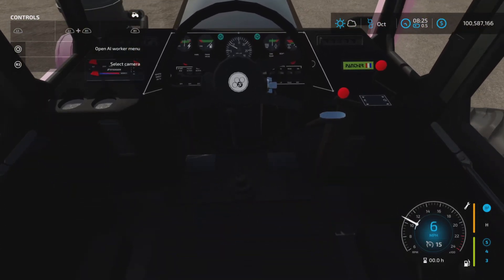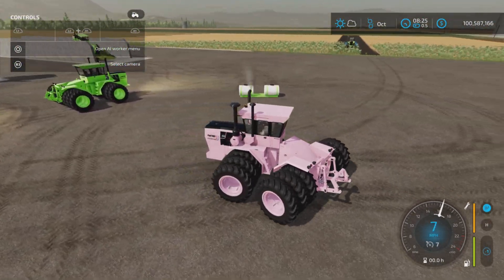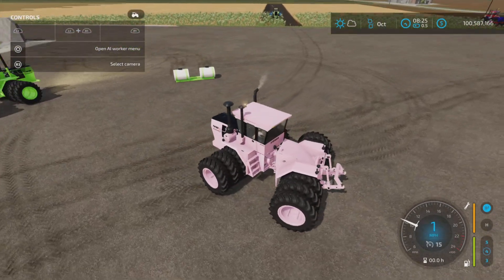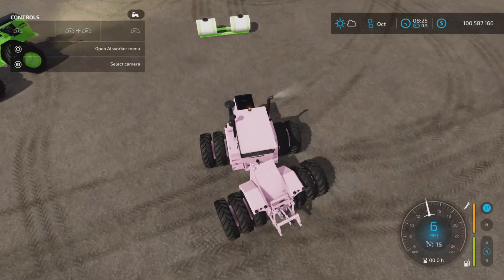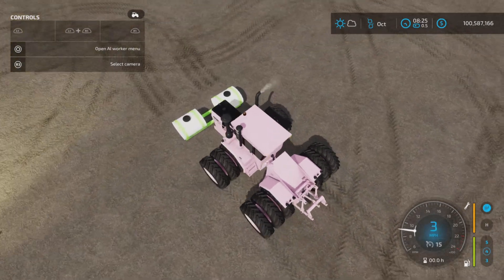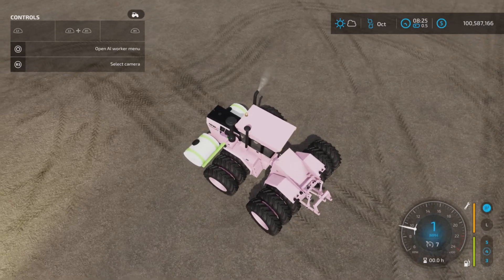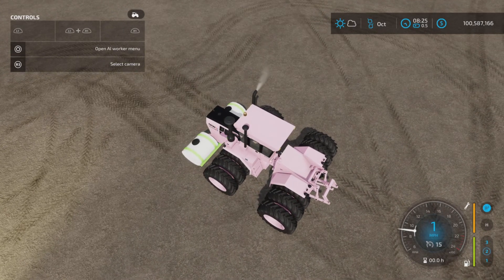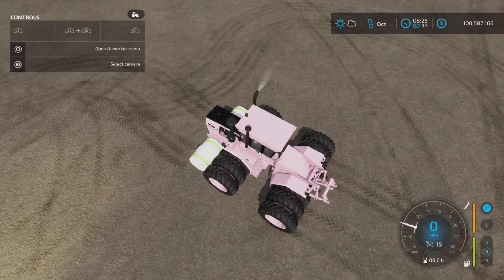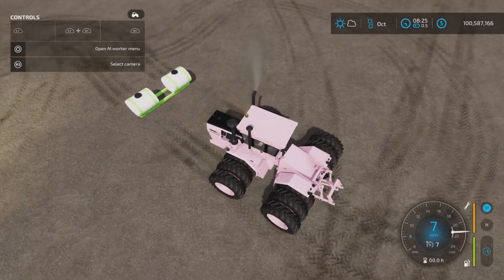The Pink Panther model has the same interior - very dark, can't really see anything in there. It was likely an all-black interior, just the way they were. If it doesn't hook up on one side, you've got the wrong side.